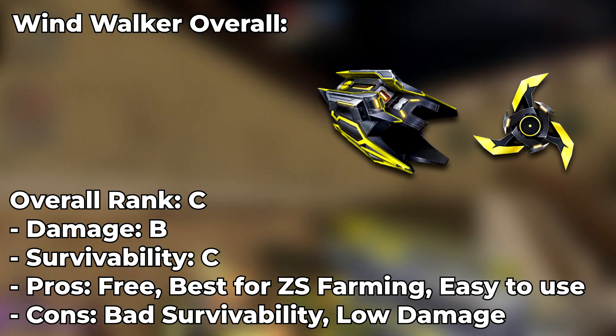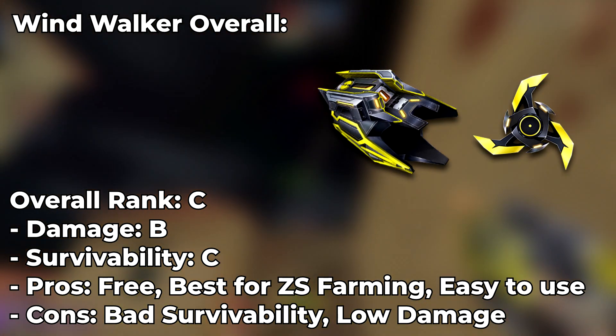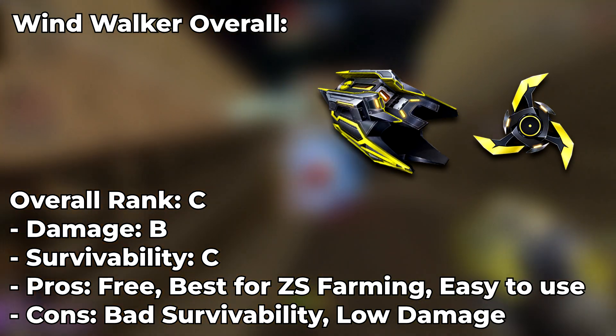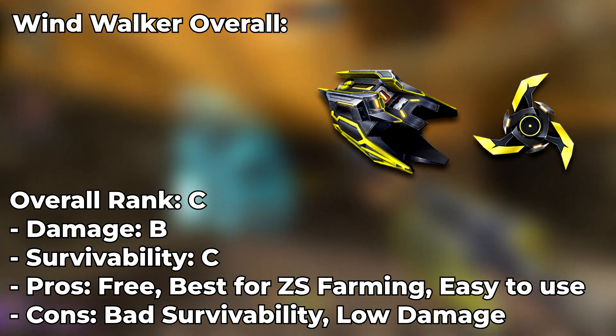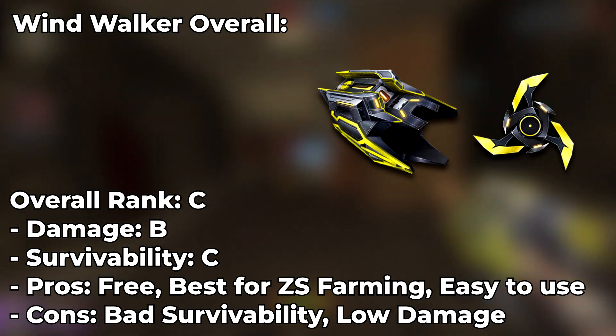For my summary, Windwalker is one of the worst free transcendence weapons on this list, just like Skull T9 and TwinHulk. The damage isn't very good and the survivability is pretty bad. I couldn't use this weapon properly during the gameplay, but as a weapon collector, I still had to grind the fragments because I don't want to miss any free weapons in this game. I'm going to rate this weapon 4 out of 10.